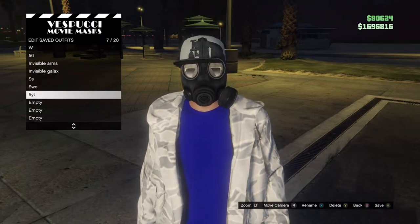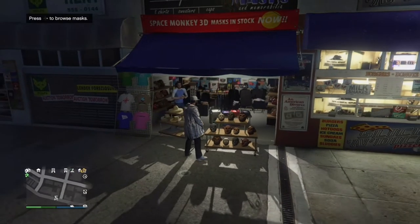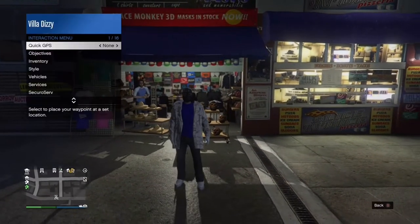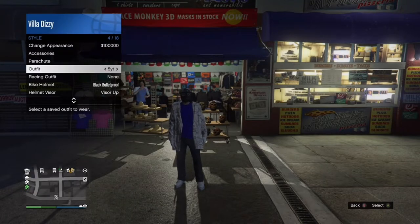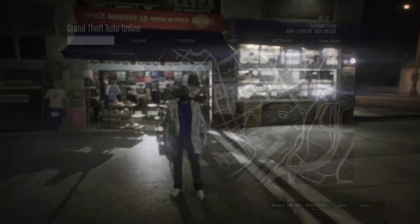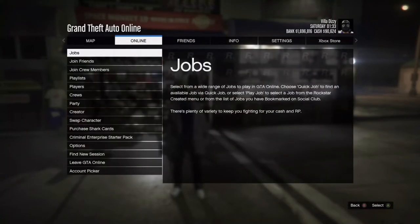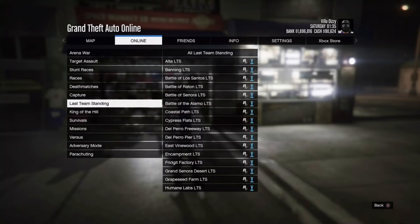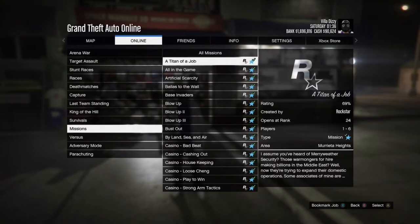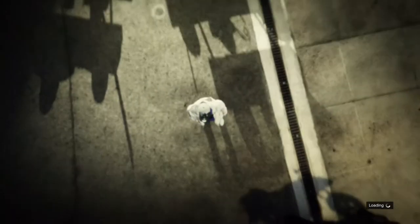Open your interaction menu — this is one of the most important steps, so listen carefully. Go to Style, then Outfits, and put on this outfit about five times. Just go to the outfit you already have on and spam A (or X on PS4/PS5). Once you've put it on around five times, you need to start a Titan of a Job.